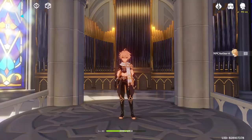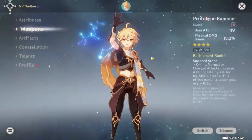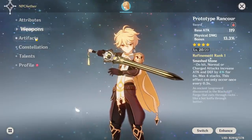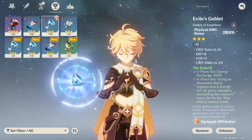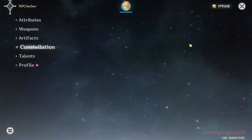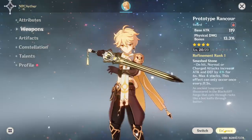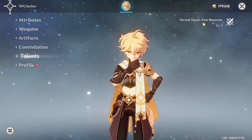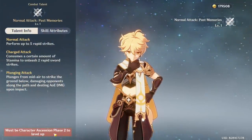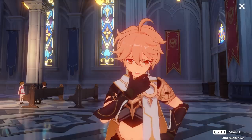Here are the character builds for this episode. Aether level 40/60 and 69, running Prototype 1 core at rank 1. Artifacts are 4-piece Berserker — Flower, Feather, Attack, Physical, and Crit Rate. Constellation is 0 and talent is level 1. The weapon has to be at level 20 because we don't have the weapon ascension materials to ascend it. The talent has to be level 1 because we need to be at character ascension phase 2 to level up, and we are currently at phase 1. That will be it for this episode — hope you enjoyed, and I'll see you in the next one.